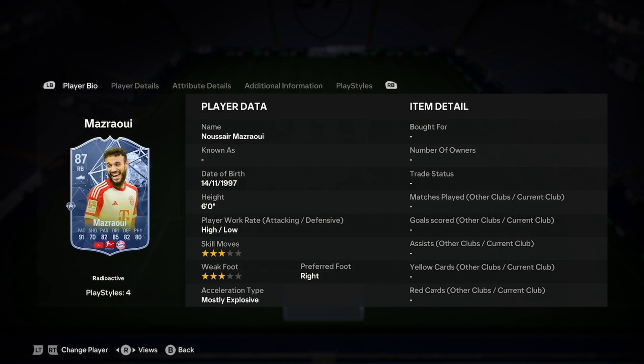Okay, hello boys, it's Dalby and I'll play with you on the new Masraoui cards. This is part of the radioactive promo. As you can see it's a concept, because he is extinct — him and Zinchenko are extinct.